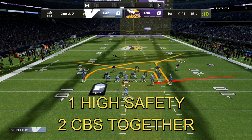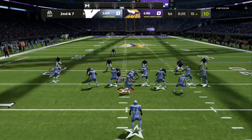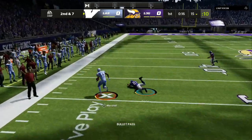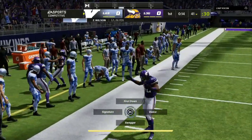So one high safety, two cornerbacks together on the right side of the field. I'm going to put a quick slant on this play — we already have a corner route — and the slant gets wide open for an easy catch and run of about 12 to 15 yards.